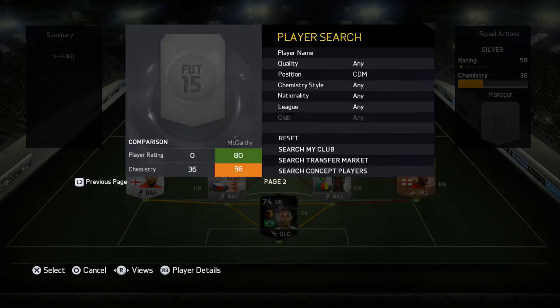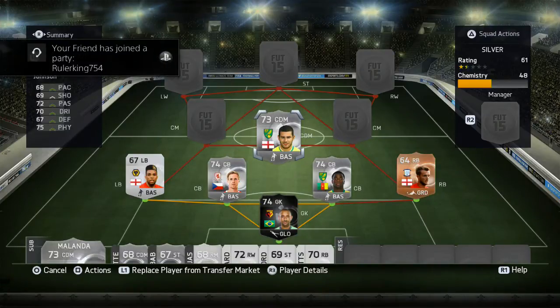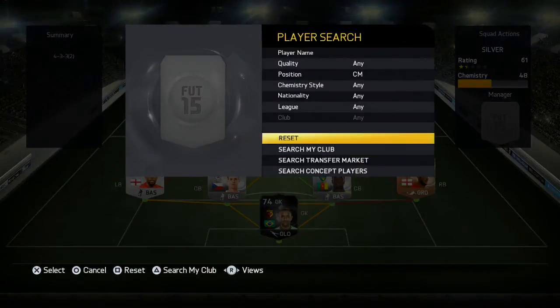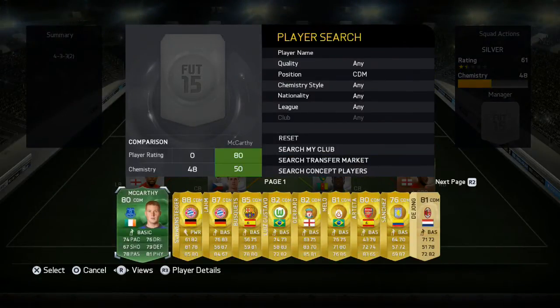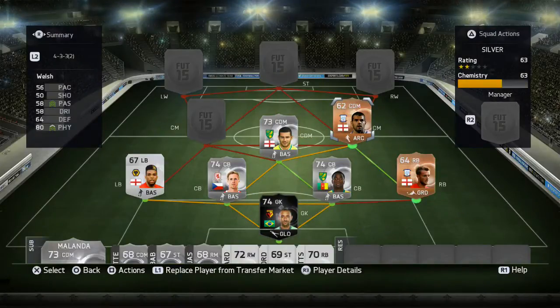So then into our CDM we have Bradley Johnson from Norwich. He's got 68 pace, 69 shooting, 72 passing, 72 dribbling, 67 defending and 75 physical. Johnson is a very well-balanced player and he's definitely a great player to have in that CDM spot. Would definitely recommend him for any Championship squad you're going to build.